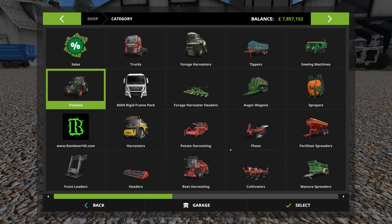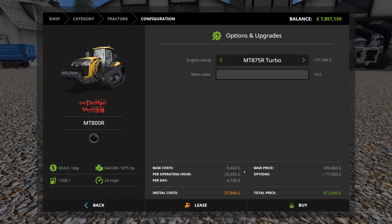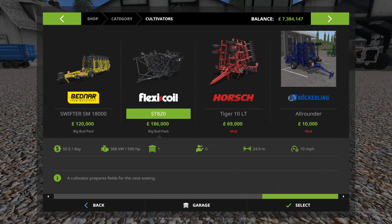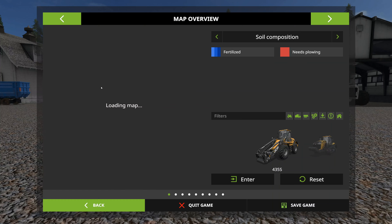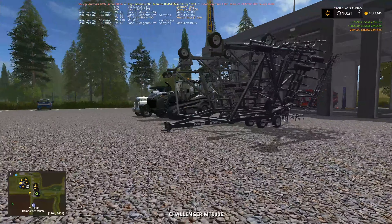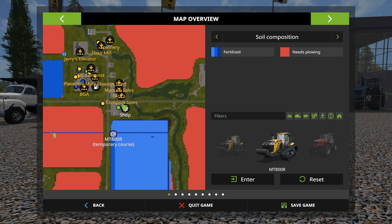The tractor we want is this guy - we'll get the 865 turbo in black. And we want the cultivator - we want this big boy. I won't use the all-rounder; that is a plough. We should have two up here. There's still a bit of stuff up here from our previous purchases. I just want to make sure we get the right thing.